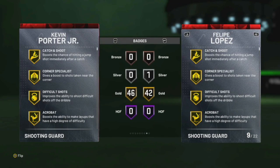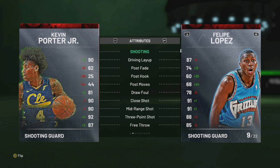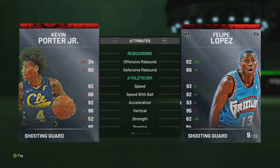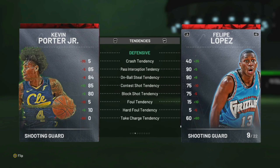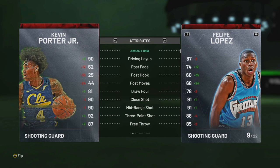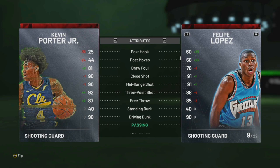So we're going to do a comparison here. We got Kevin Porter Jr. and Felipe Lopez. You can see that Kevin Porter Jr. has more gold badges than Felipe Lopez, and he's a bit taller. It depends on who you want to run animation-wise. His 92 three-point is higher than Lopez, and also his speed with ball. Lopez definitely got the defense and athleticism. Kevin Porter is a little slower. If you're looking for a card with good defense, go with Lopez — he got 90. So it's pretty much Kevin Porter offense and Felipe Lopez defense, but Felipe Lopez got defense and offense as well, so I will go with Felipe Lopez, but it's up to you guys.